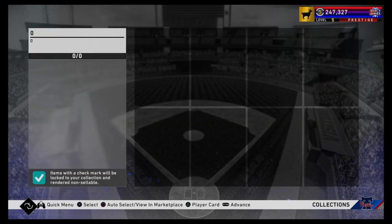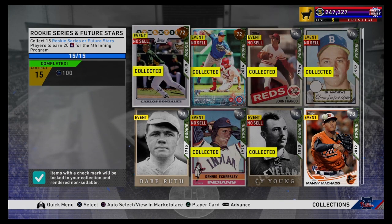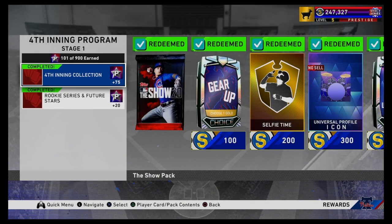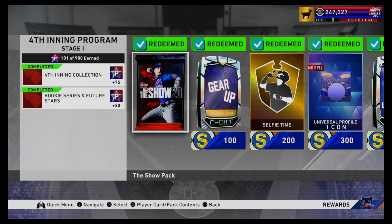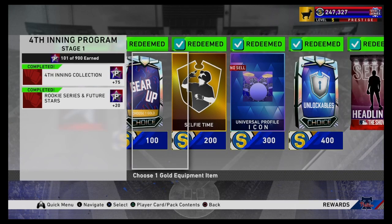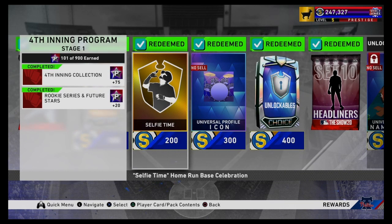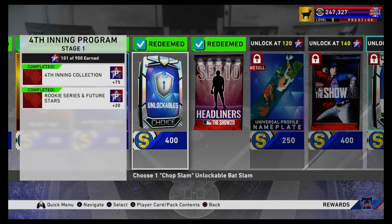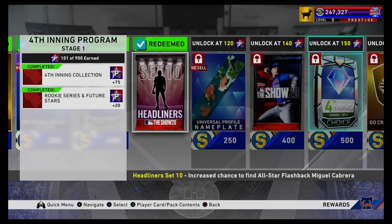There's a collection where you collect the voucher and get 75 points, which I did because I had the voucher. And there's another collection — collect 15 rookie series or future stars series players — and you earn 20 points. So basically I did both those collections for 95 points, then did 2 daily exchanges. So far I've got a Show pack, gold equipment item, selfie time home run celebration, a drums icon, bat slam unlockables, and a Set 10 Headliners pack.